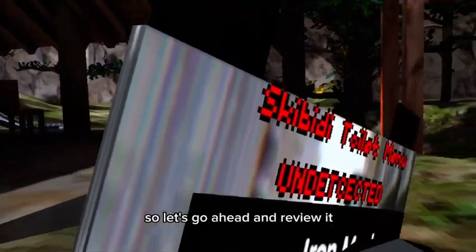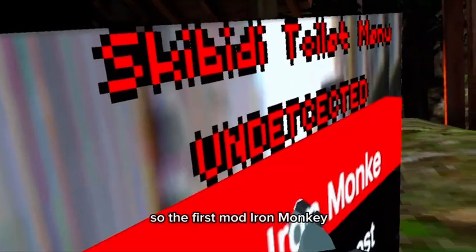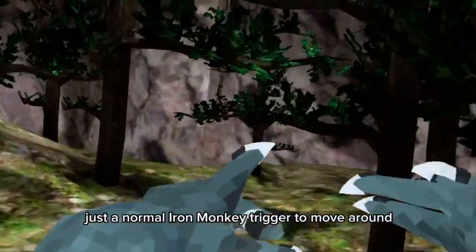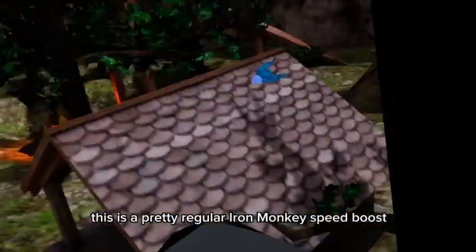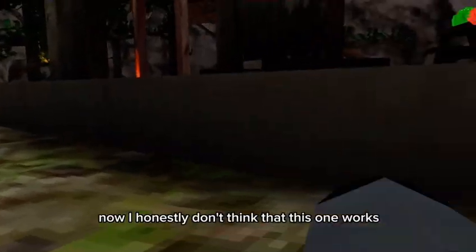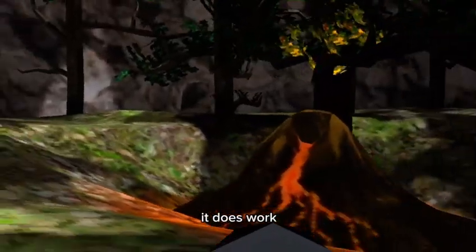So let's go ahead and review it. The first mod: Iron Monkey — just a normal Iron Monkey, trigger to move around. This is a pretty regular Iron Monkey speed boost. I honestly don't think that this one works, but I heard some other people in other lobbies saying that it does work.